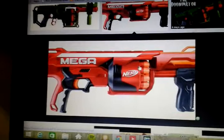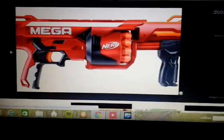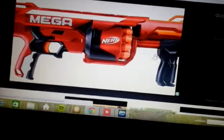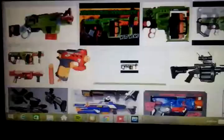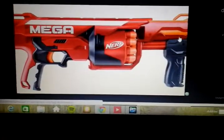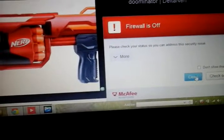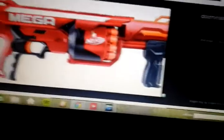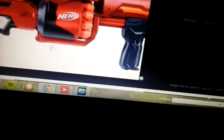The next blaster — I forgot the name of it, so I'm just going to call it the Mega Fury Fire — has a ten dart rotating barrel and a primary handle. It has three sling mounts, more than the usual two. It looks more like eight darts though, because there are four on each side. It's a bit like the Rampage with the same prime handle, but with an internal ten-dart barrel instead of a 25-round drum that pops out the side.